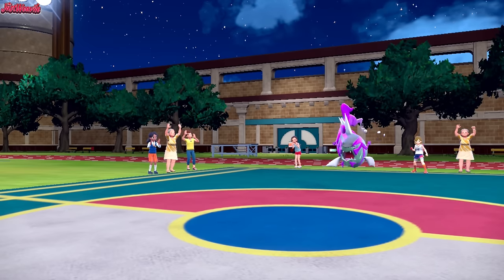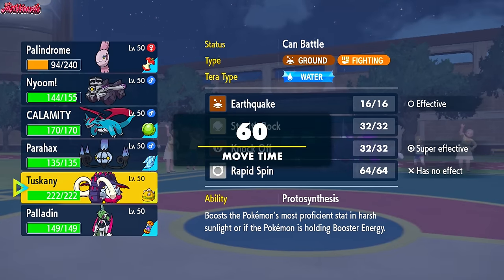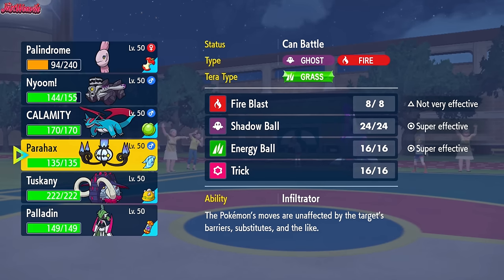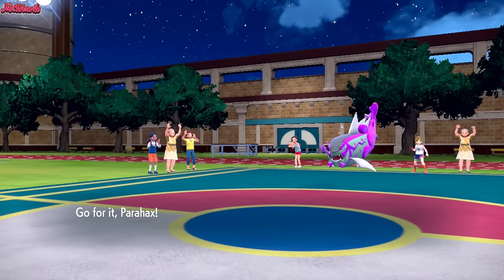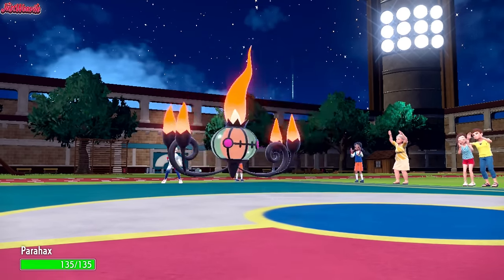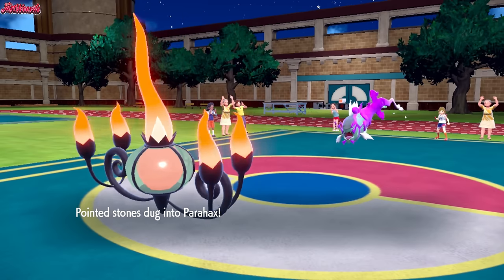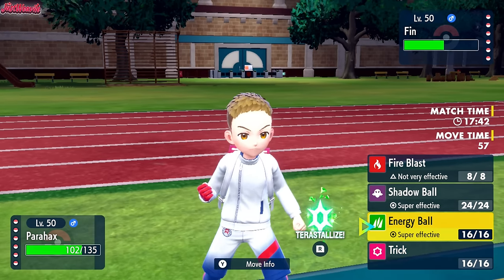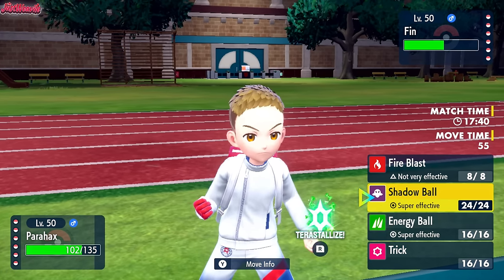I'm leaning towards the Chandelure. The Shadow Ball kind of hits everything really hard on our team, so I am going to go into Chandelure. We've got to be careful because they could Tera — and if they're going to Tera, they're going to Tera Water, that's for sure. Stones do chip into us as well, which is unfortunate. They probably expect a Shadow Ball or an Energy Ball, so they might not Tera Water — they might just switch out.